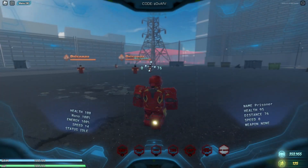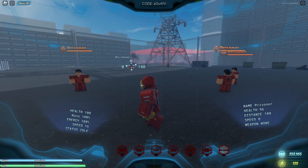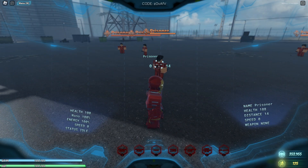Iron Man has a passive where you can see his health and his speed — that's it. These other three stats are useless. You can also see his enemy's vitals with their name, their health, their distance, their speed, and their weapon.